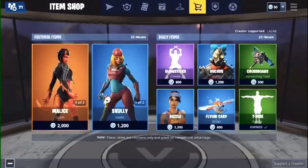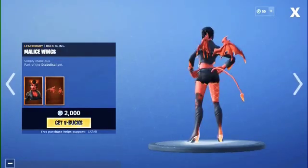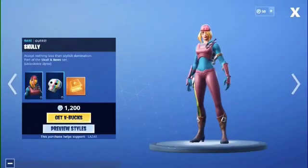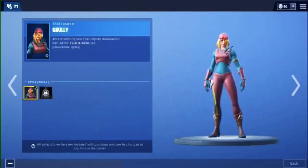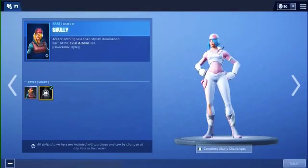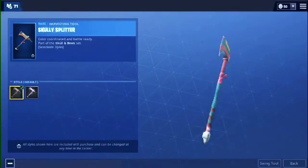This item shop has Malice still, along with the Malice Wings, the Burning Axe, and we also got Scully who's back — the Scully Satchel, the Scully Challenges, as well as Scully Heart. Pretty cool. We also have the Scully Splitter — this is the default one.